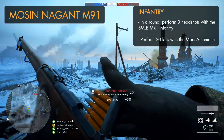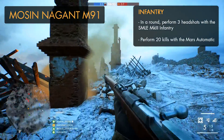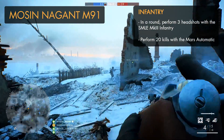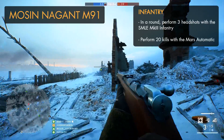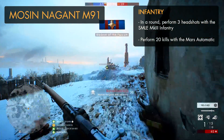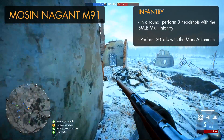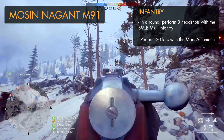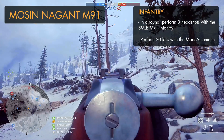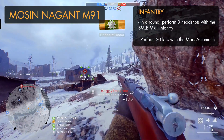Moving to the scout weapons — if you thought the Parabellum was tricky, wait till you see what's required to unlock the new scout rifles. The infantry variant of the Mosin-Nagant M91 is fairly straightforward: land 3 headshots within a round with the SMLE Mk III infantry, which is easier in operations and other big game modes with longer match times. You'll also need to take down 20 players with the Mars Automatic. Land one hit with your primary, then follow it up with one shot from the Mars to secure the kill.